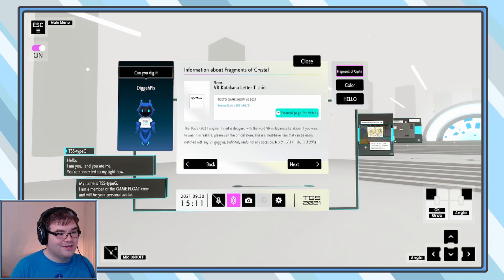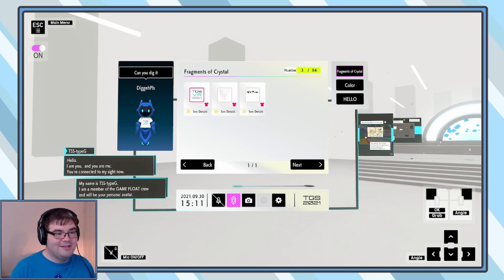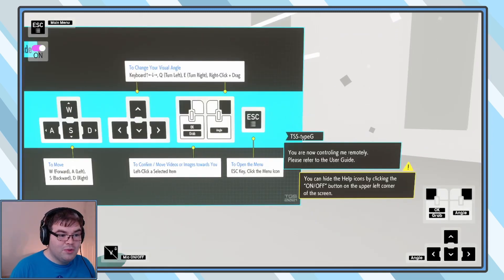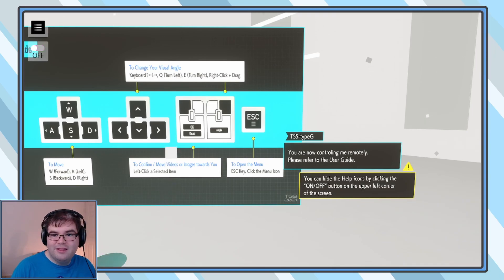This is the katakana letter shirt. So you start off with these three — there's a lot to collect. Obviously there are 84 crystals. Let's get a move on, shall we? You're now controlling me remotely — please refer to the user guide. You can hide the help icon by clicking the on and off button in the upper left hand corner.